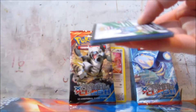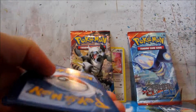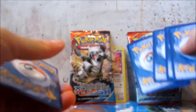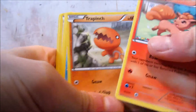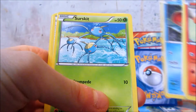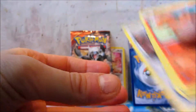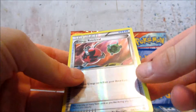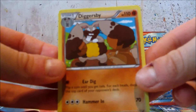I'll go for a ground one first. I'll give you a code card. Alright, so we've got a Vulpix, a Trapinch, a Horsea, a Cawfish, a Surskit, an Escape Rope, a Sealeo, and an Energy Retrieval. Reverse Energy Retrieval. And the rare is a Diggersby.